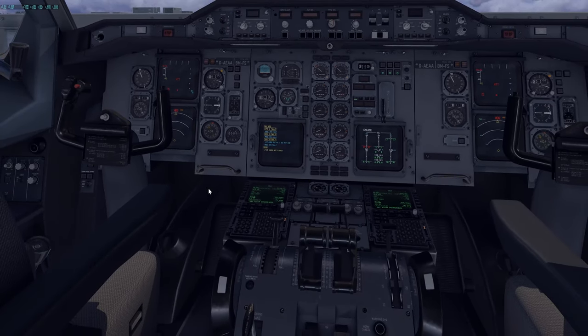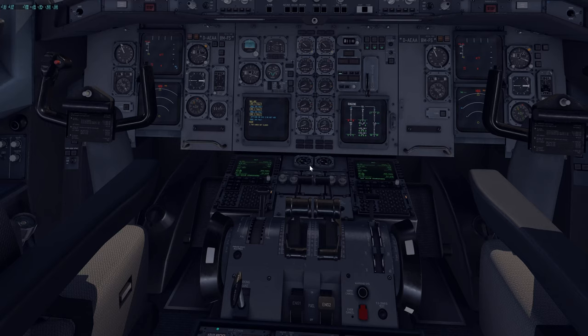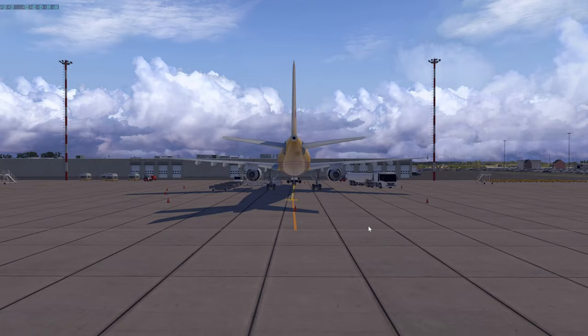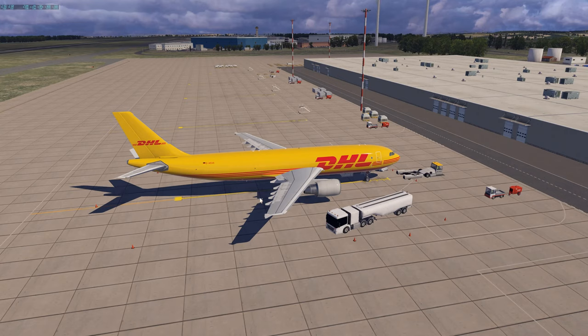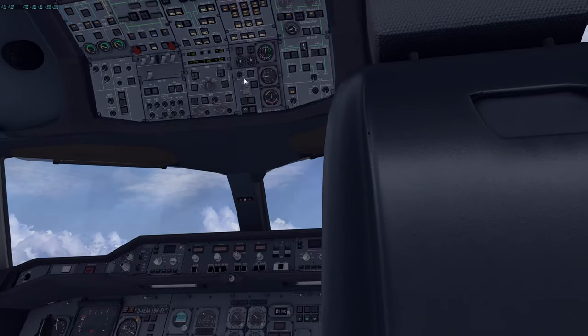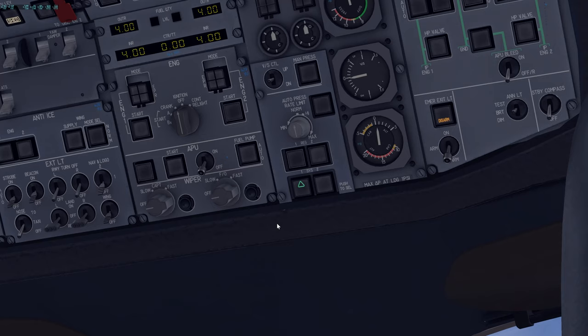The radio maintenance panel and PA are not simulated, and rain repellent isn't simulated either, so we skip those. Also skip checking emergency equipment quantities. That completes the preliminary cockpit preparation. We'll now go to the EFB to load fuel.